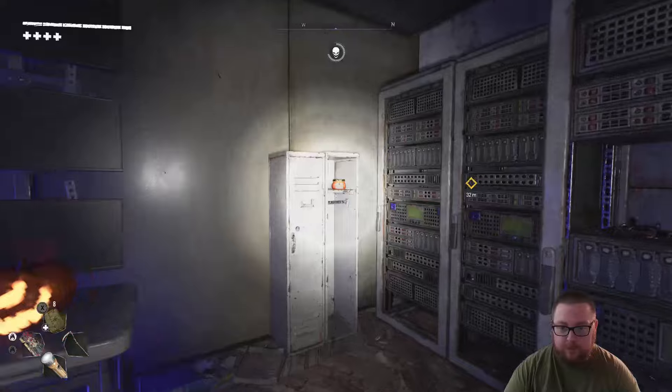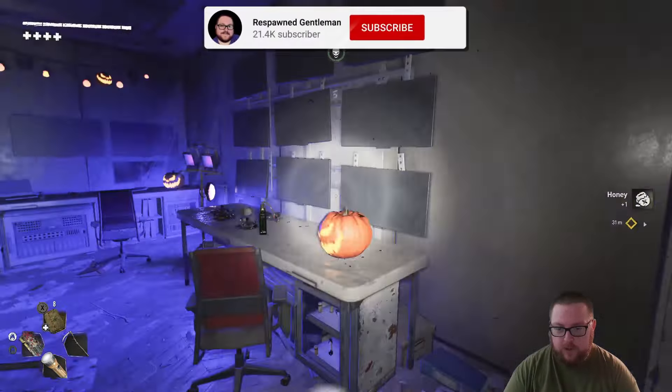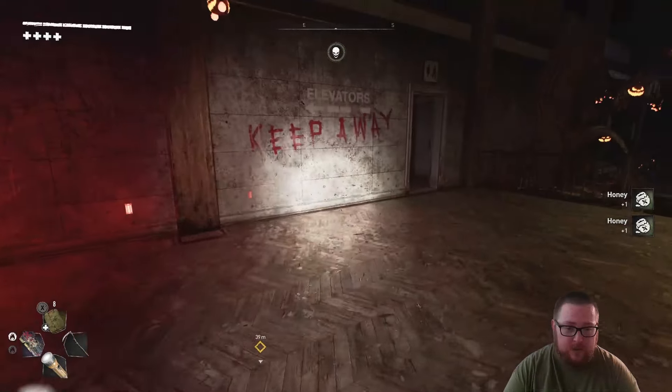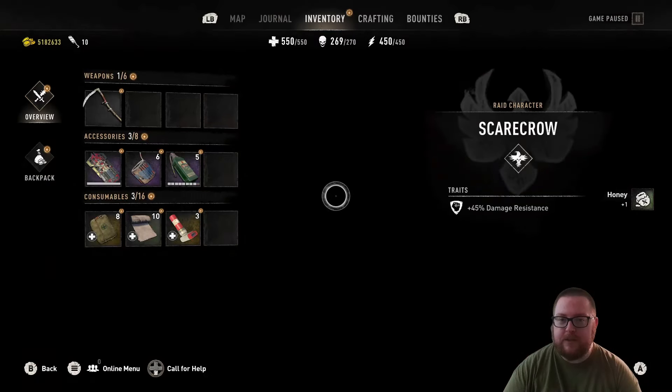Once you've collected all the scraps, head back to the main area and enter the little security room. What you're looking for are these two honeys — this one in the corner and this one on the desk right here.